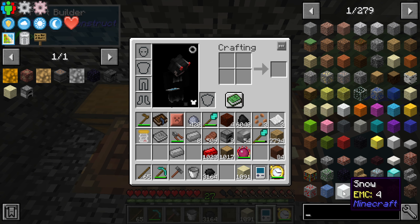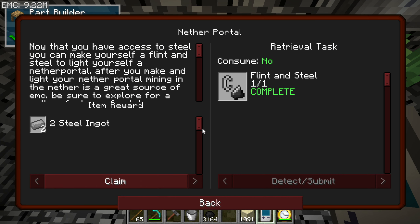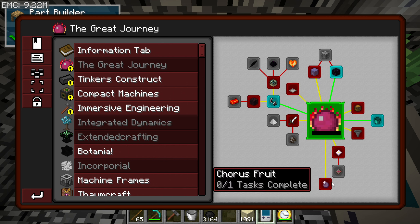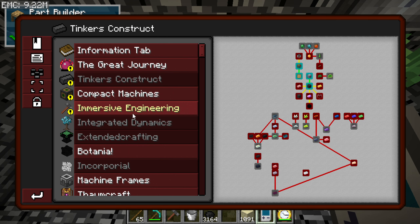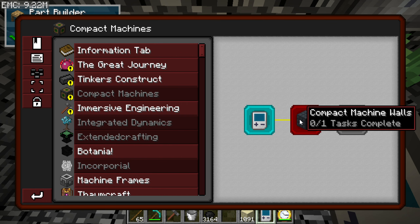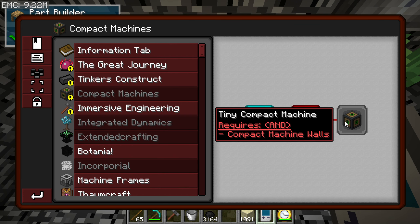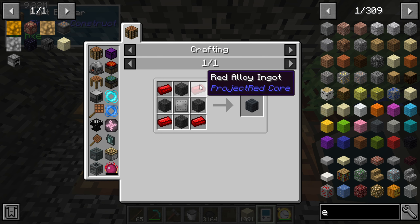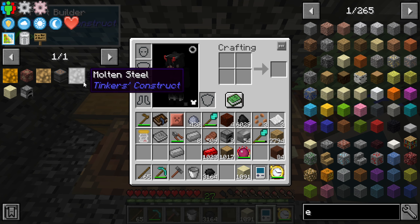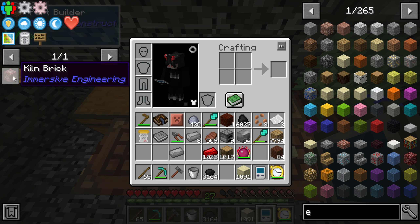To get the geothermal generator, it's actually quite easy — oh wait, we can get wires. I'm pretty sure Immersive Engineering wires can do what we're looking for. So we need to make compact walls, and once we make the compact walls we should be able to make everything we need. We're trying to get the five by five compact machine.